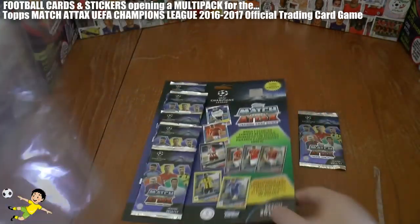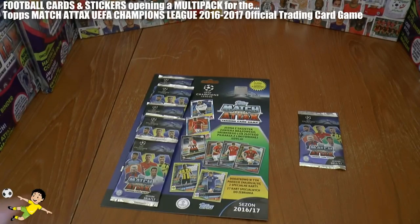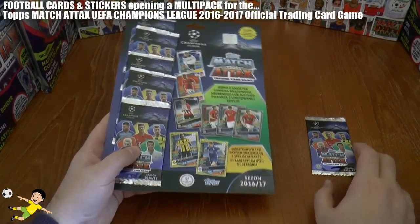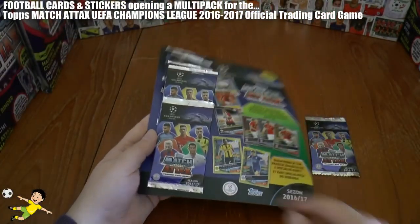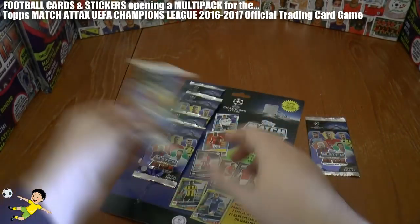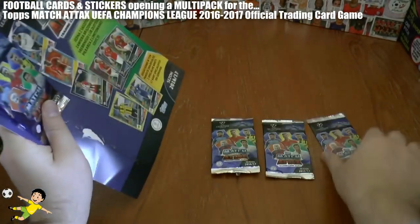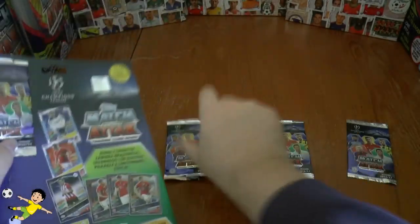They cost 26 zlotny on sale in Poland, this issue. Inside every multi-pack it'll contain a gold, silver or bronze limited edition of Thomas Muller and two exclusive edition cards — Aubameyang and Vardy are shown there. They all come in the bottom pack, which we'll save till last, and then we also have a sneak preview pack, just to make up the six packs.